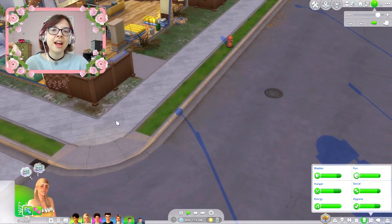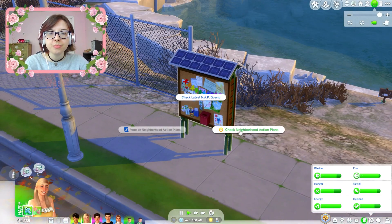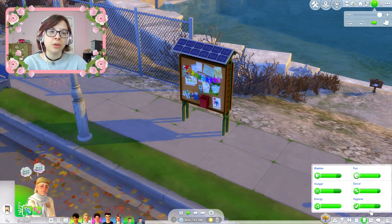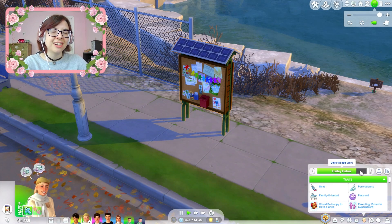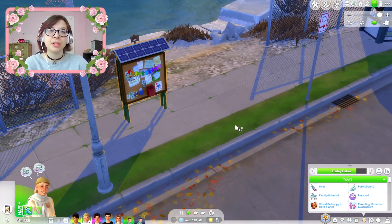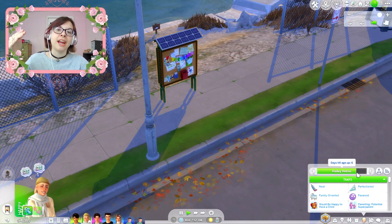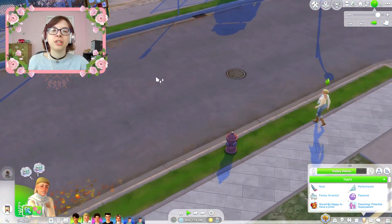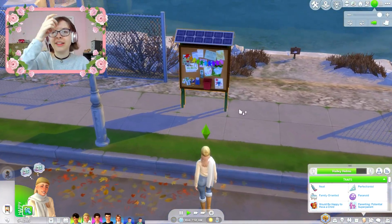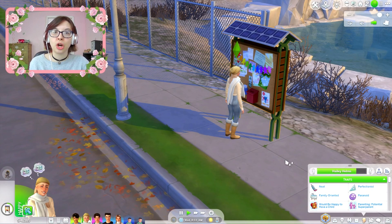I can't have her join the politician career yet because she's still a young adult. Her birthday is going to be pretty soon — it's set for six days. I kind of want her to age up already, so I might have an early birthday party for her in today's episode. She was pregnant so many times that it really pushed her age back. I really want to be able to just age her up into an adult, get her into the career, and get her started on this new chapter of her life. I'll probably age her up by the end of the episode, even if it's not fully her birthday yet.